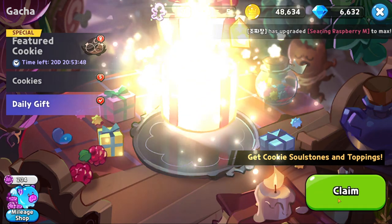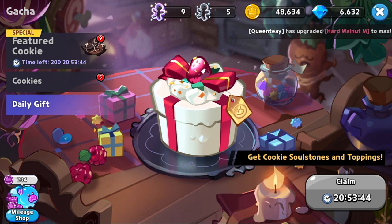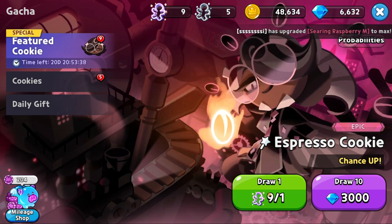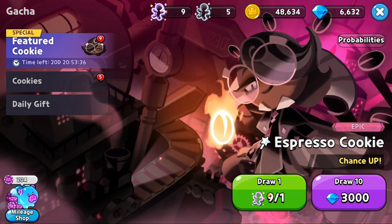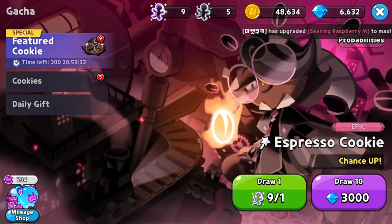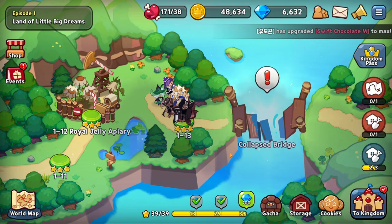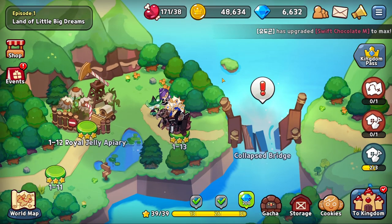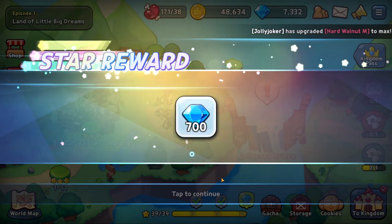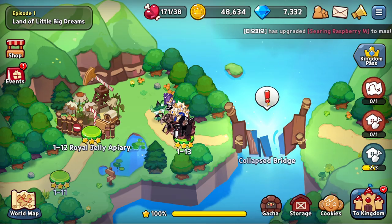Claim your daily gift — there we go, we got some epic stuff. We also have some cookie cutters — maybe another time, but not right now. In the last episode we basically beat chapter one, so we get those 700 gems, very nice, and we can probably build this bridge.